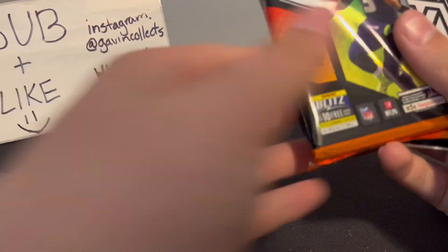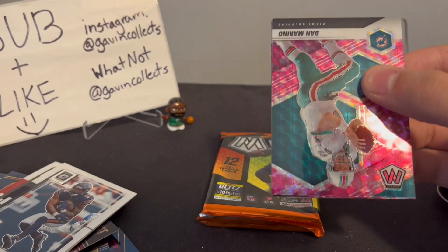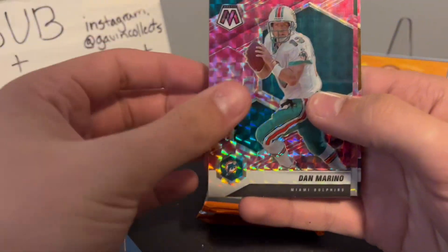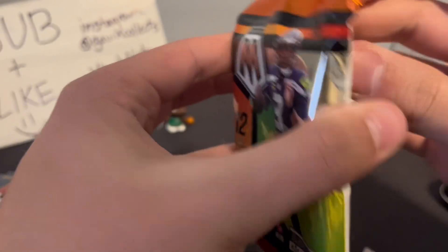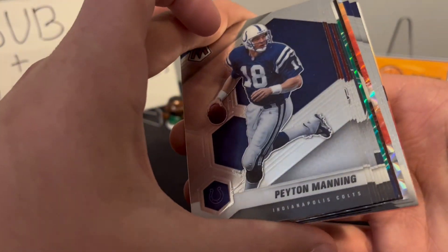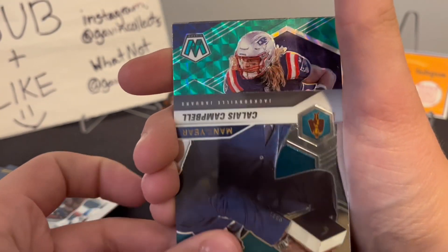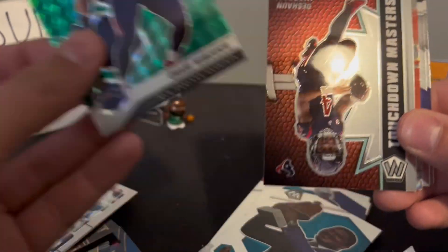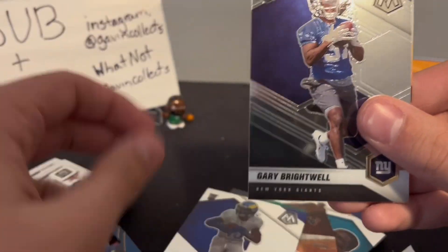We got this bonus pack which I think has purple camos inside, so we're looking for the same rookies — Marino, Elijah Moore, Jerome Bettis. Jets and Zach Wilson — that would have been funny. Looks like we got a bunch of stuff in here. Our green looks like it was a Patriot — Chase Winovich. Touchdown Master, Deshaun Watson, Tyrann Mathieu, Tutu, Gary Brightwell.